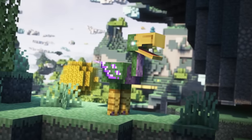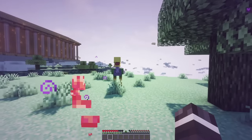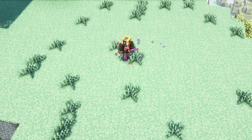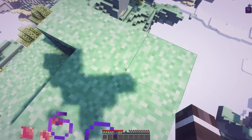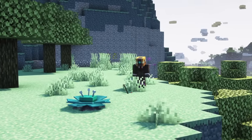Most likely you will encounter cockatrices as well, especially in dark places below an island. These hostile mobs will shoot darts at you that inflict an effect called inebriation. This effect will damage you over time like poison, but it will also cause you to move randomly, which can be quite dangerous while standing on a small island in the sky. Acor plants do pretty much the same, but they don't move and might be more difficult to spot.